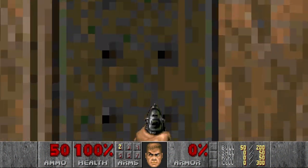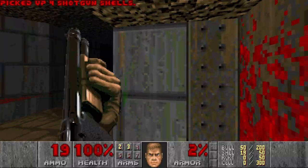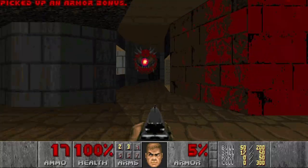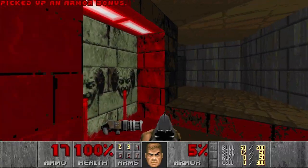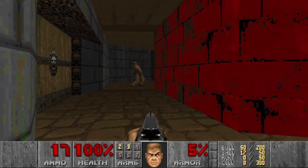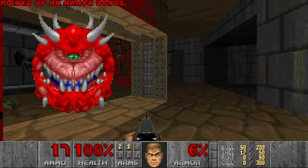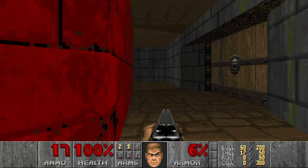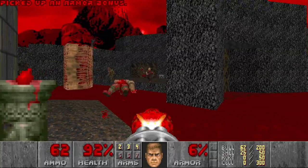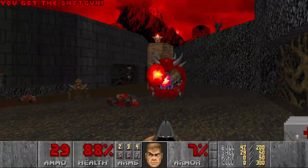Attempt number 2. Let's go grab the shotgun. Then I want to kill the pinky and the imp. I need all the health I can get from this room because I will need it. Next let's wake up the baron, and possibly make him infight with the caco. This level is such a difficulty spike compared to the first levels in the episode.